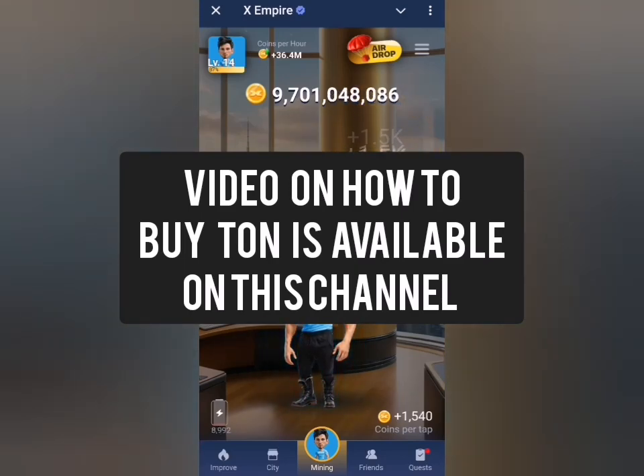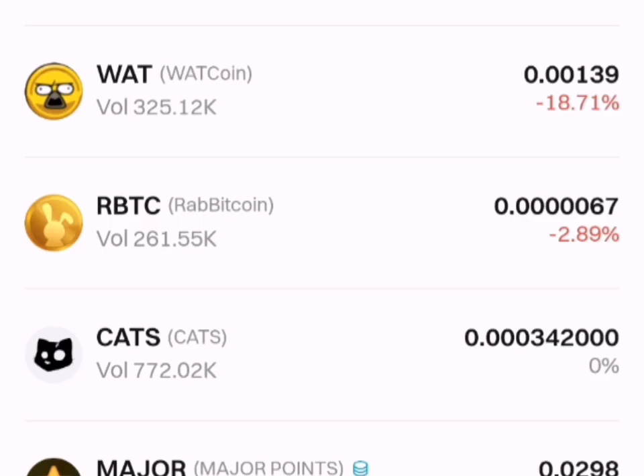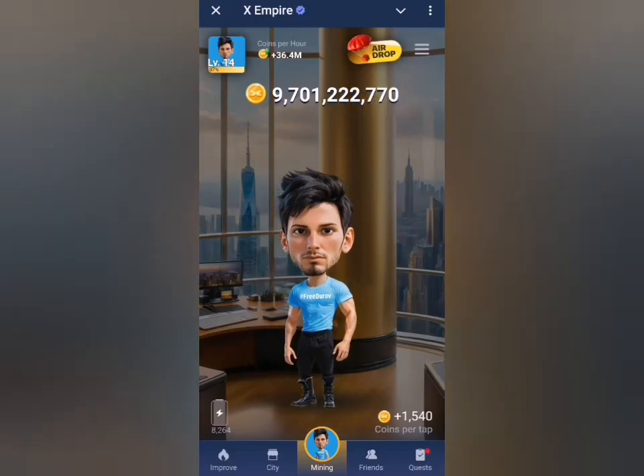That was the 0.5 TON requested before the token distribution — at your risk. Looking at the screen, you'll find that the listing price of Rocky Rabbit is almost useless. By the time you calculate it multiplied by the number of coins you can mine, you get almost nothing. So most of the time when airdrops ask for 0.5 TON, you have to be very careful. I always advise that you only do this at your own risk.